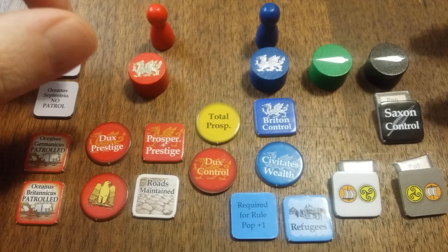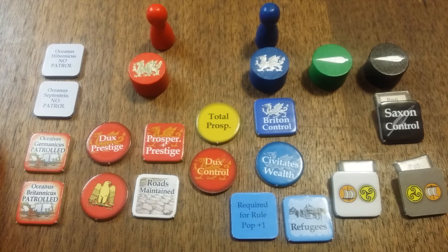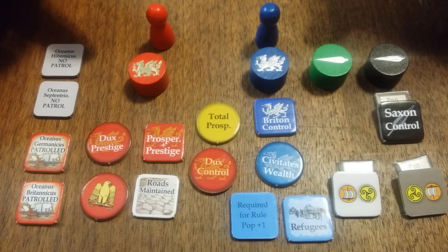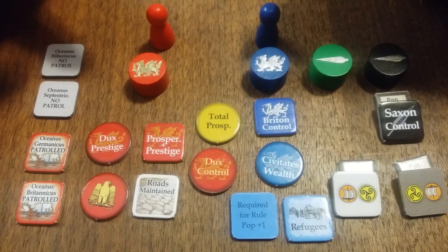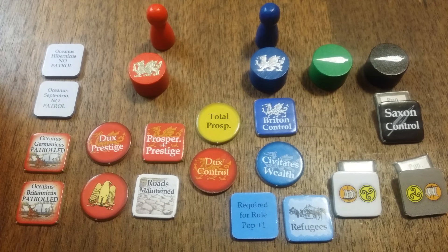You also use these as your eligibility markers along the sequence of play track on the board. There are four oceans in the game, and they are — based on the campaign you select — either not patrolled or patrolled, and this has an influence on intercepting incoming raider pieces. Additionally, you have two pawns. In the game, based on the status of the Roman Empire and whether military or civilian government is dominant, you have different targets. They're printed on the map, but these are just to help show you more clearly what the current target is for these two factions to win before the Roman Empire falls apart.